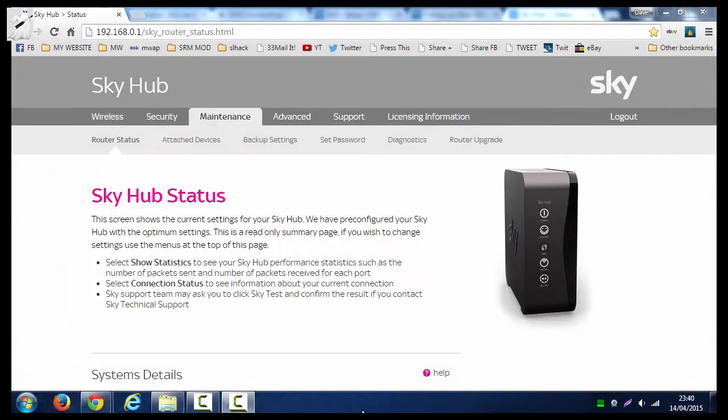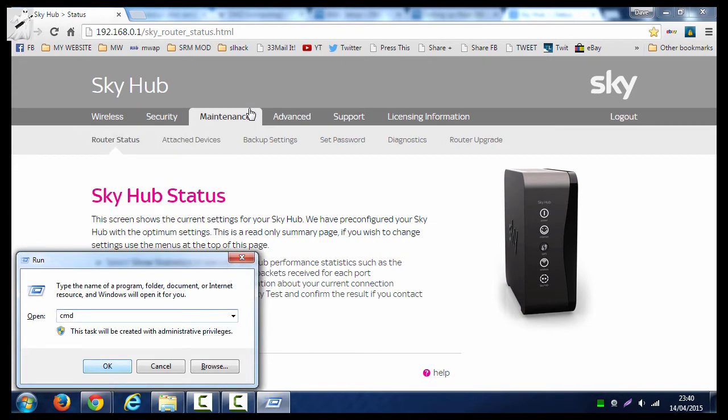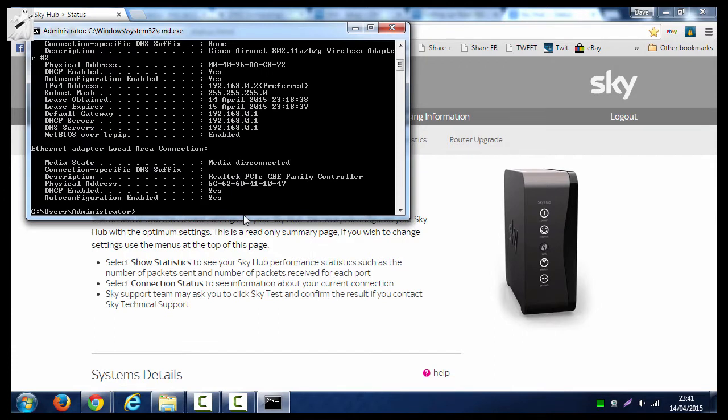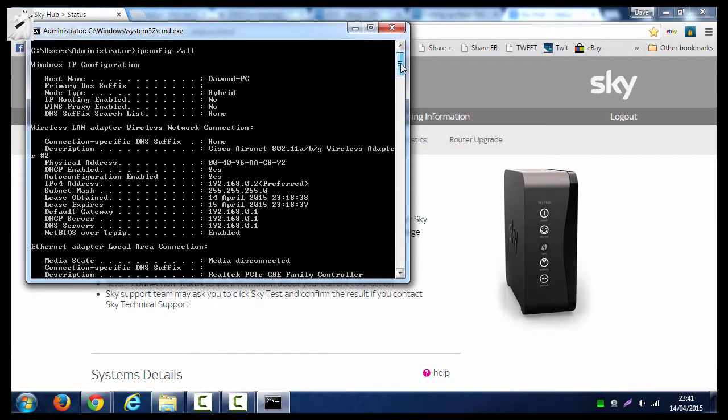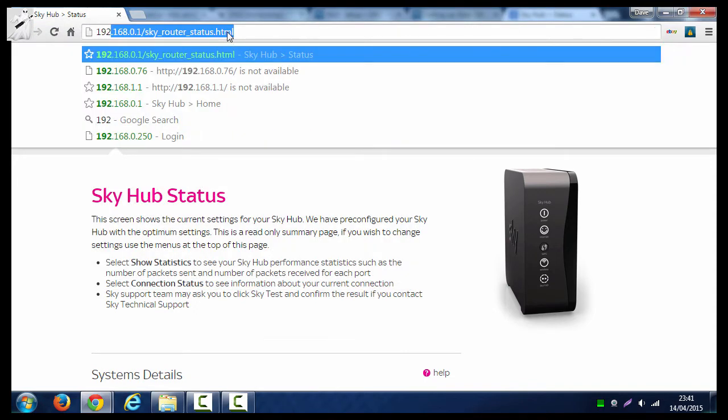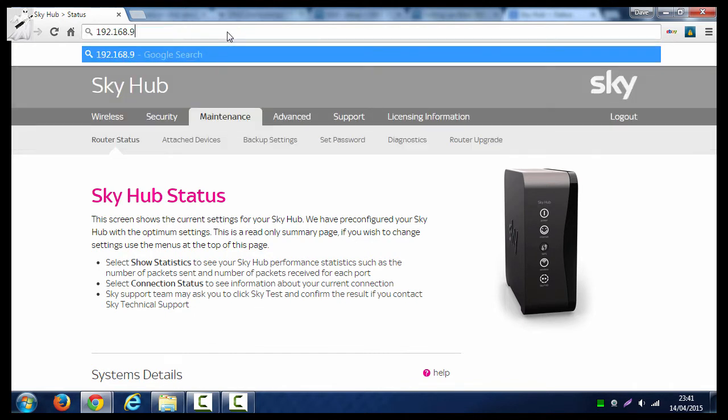To start, you're going to need to log into your router. The best way to do this is open a command prompt — CMD — and type 'ipconfig /all', then hit enter. You're going to see your details there. You can see here my default gateway is 192.168.0.1, my DHCP is 0.1, and my DNS is 0.1. You can see all that there.